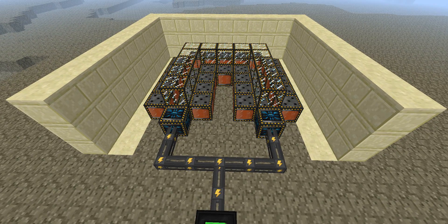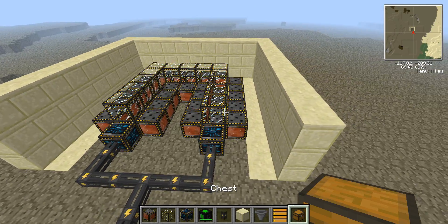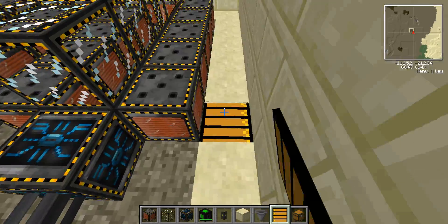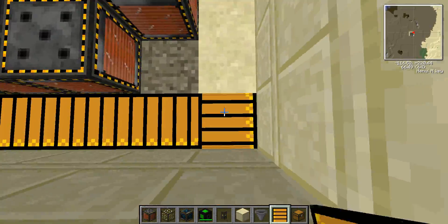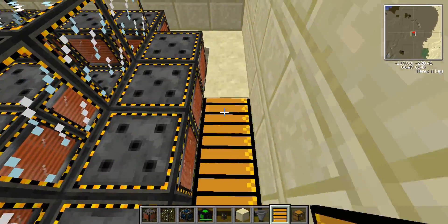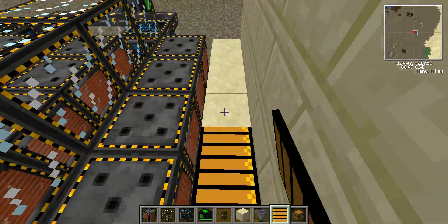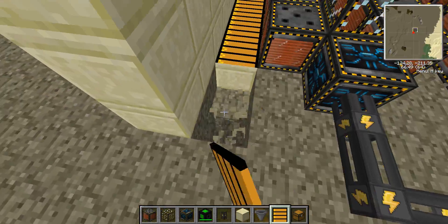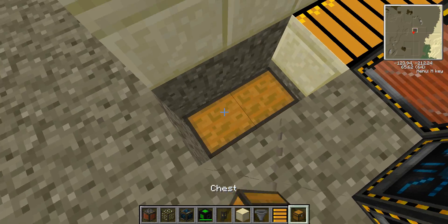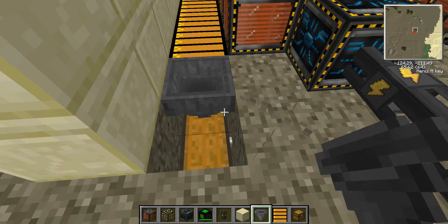For step 4, you're going to need to get yourself the conveyor belts, your hopper, and you're going to need to grab yourself a chest as well. Get your conveyor belts and run them along the end like this, turn this way and go this way down the side, turn again and go that way down the side, stopping when you get to the edge of the electromagnet. Here you're just going to break these blocks, place a double chest, and place a hopper on top of that. This is where your strange matter will collect.